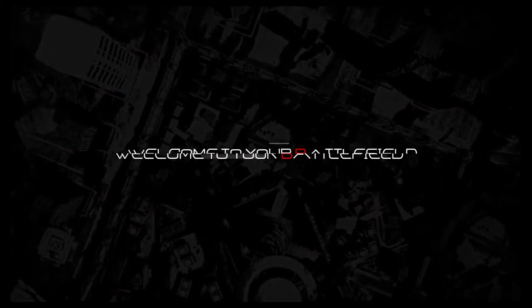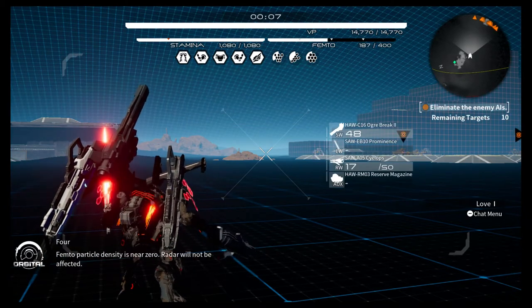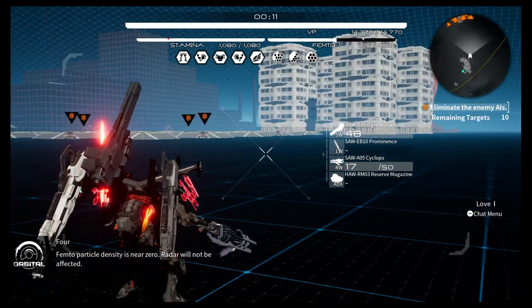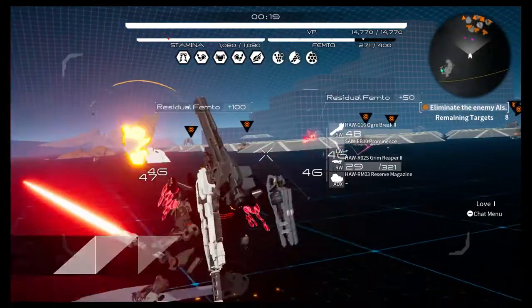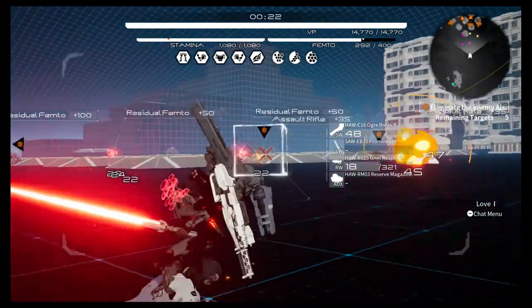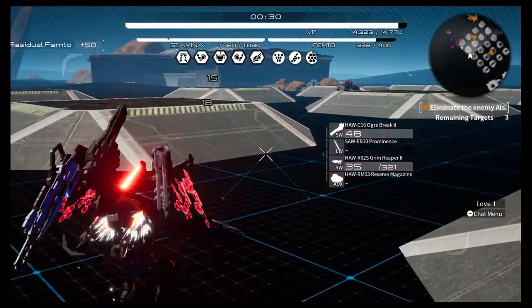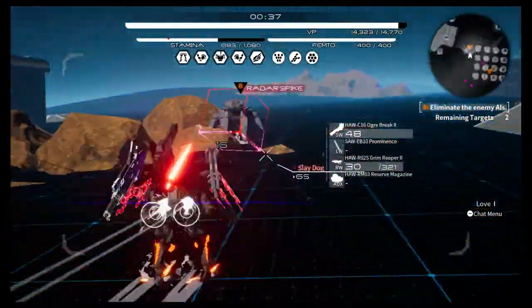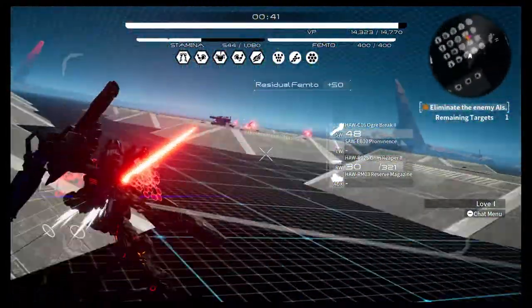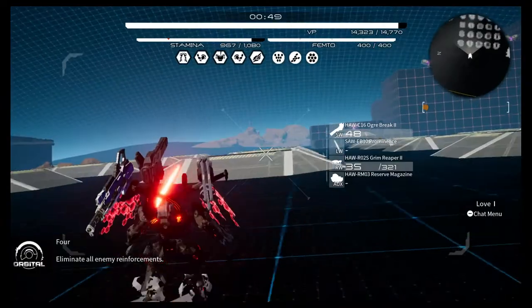Alright, let's jump right into this mission. Approach complete, you have arrived at the mission area. Scanning battlefield — femtoparticle density is near zero, radar will not be affected. Initiating each arsenal's data link, opening squad communications channel. Begin the mission. There's no big timer here. They don't like those people — but close-range weapons, I see. Enemy reinforcements detected — eliminate all enemy reinforcements.